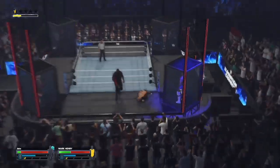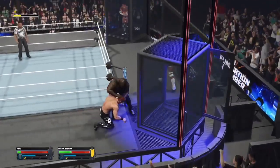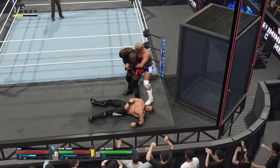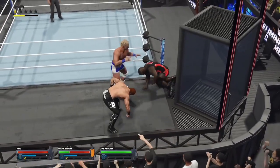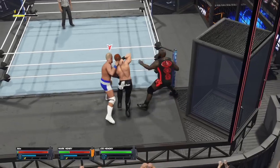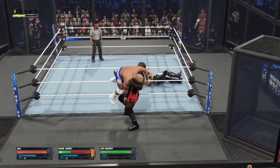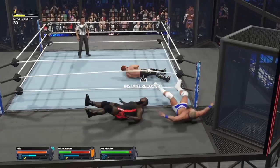Next one up in the Elimination Chamber. Nothing to separate these competitors now. Straightjacket locked in — Boom! — German suplex. The challenger's looking shaken. Cole, it's an Elimination Chamber match — no one comes out without a few bumps and bruises at the very least. He's no exception.